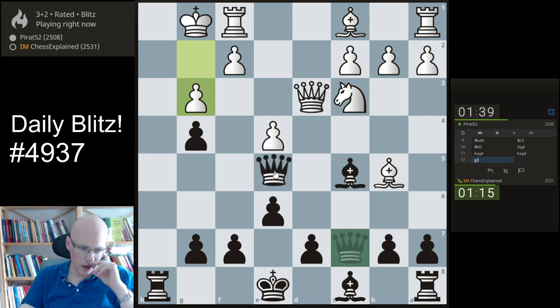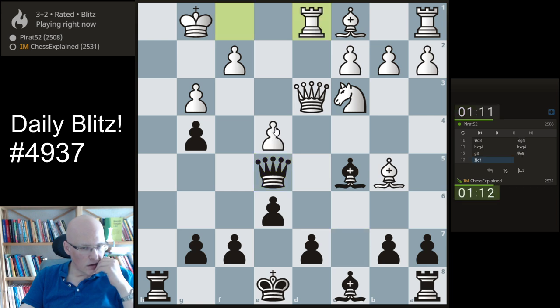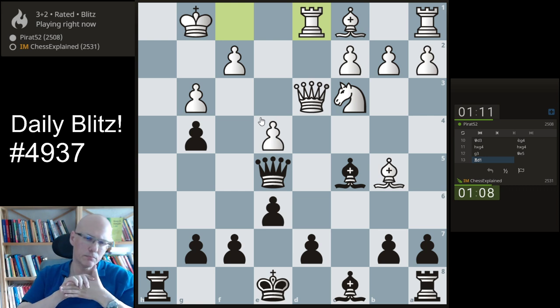Queen e5 for queen h5. What am I overlooking? It's probably something very simple. Maybe he moves the rook away and after queen h5, king f1 — but I couldn't quite believe that this is on. So queen h5 or... queen h5, king f1, check, king e2. This is safe.